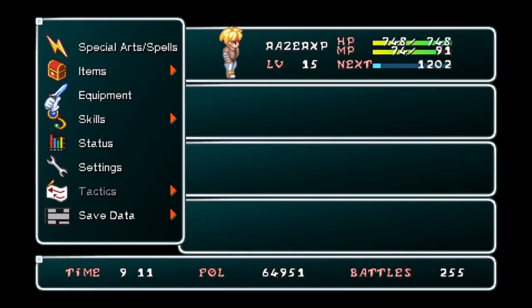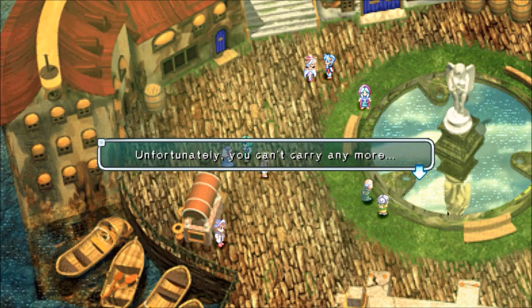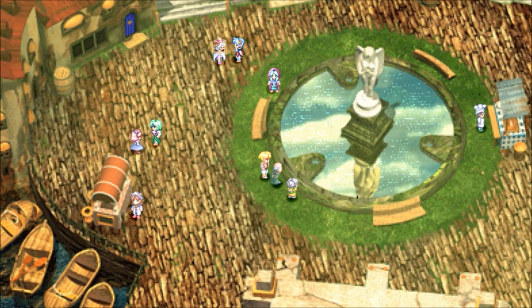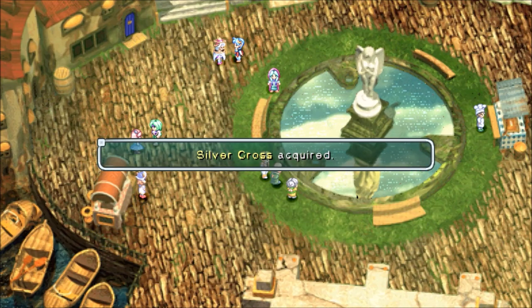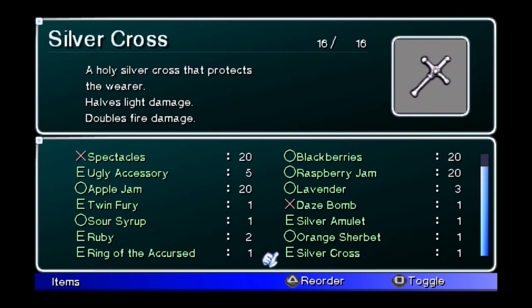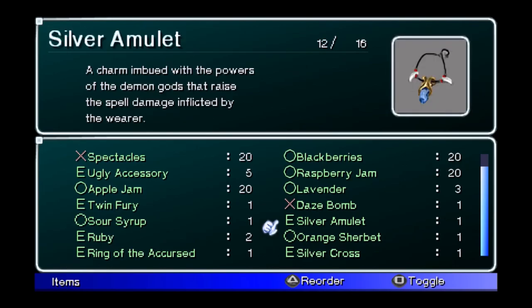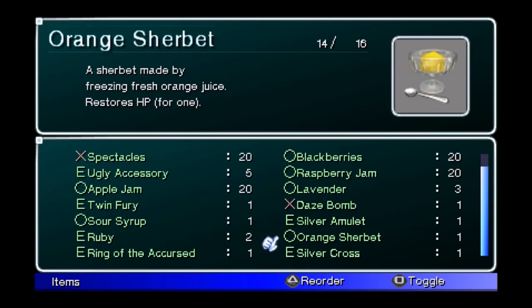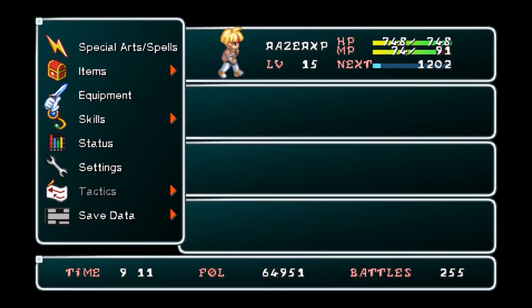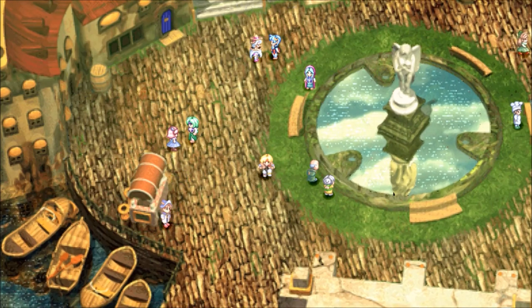Accursed Ring - still popular due to the considerable protection it offers. Doubles earth, fire, wind and dark damage. Look at the defense on that thing, wow. We got a Silver Amulet too. Let's try this dude again - got it that time, Silver Cross. A holy silver cross that protects the wearer - halves light damage, doubles fire damage, raises spell damage inflicted by the wearer. Whoa, that's really good. And that's going to lower my affection with everybody, but that's okay.